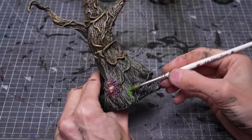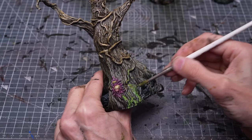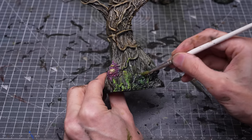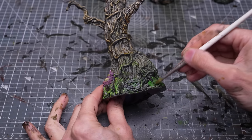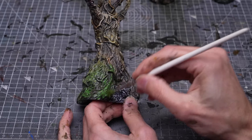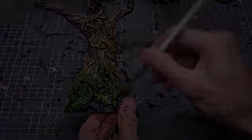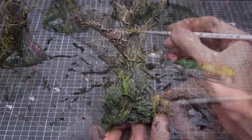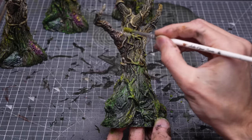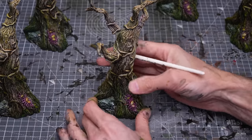I'm now stippling this mainly onto the lower half of the trees, trying the different colours out as I go. This is super fun and easy to do, and you could really take it as high up the tree as you like. We can build the texture up in more than one layer to our liking. Finally, I'm painting the cabins, where I'm starting with the wooden roofs.